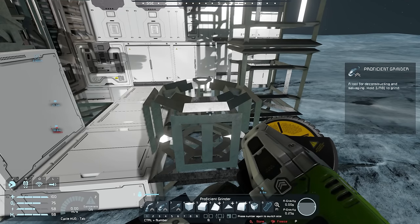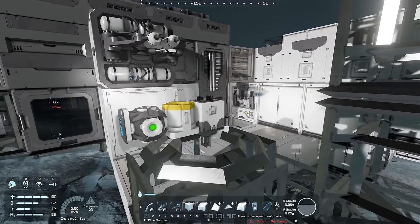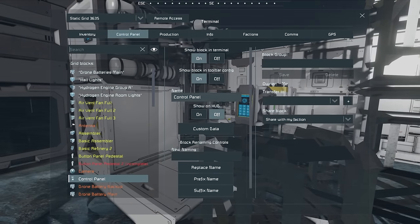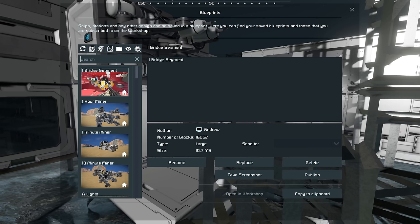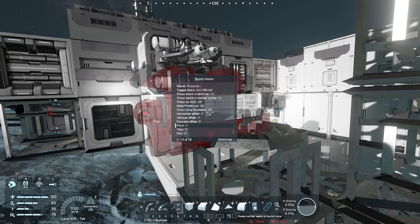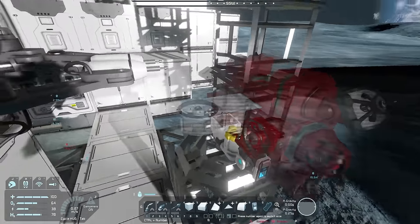We now have the setup to build these. We've got a merge block to connect with the drone's merge block, a connector, a projector to project the blueprint, and a control panel to select things for the projector. Let's open the projector, go to blueprints, and look for the Attack Drone Mark II. Next we need to move it into position using Build Vision to adjust the offsets.